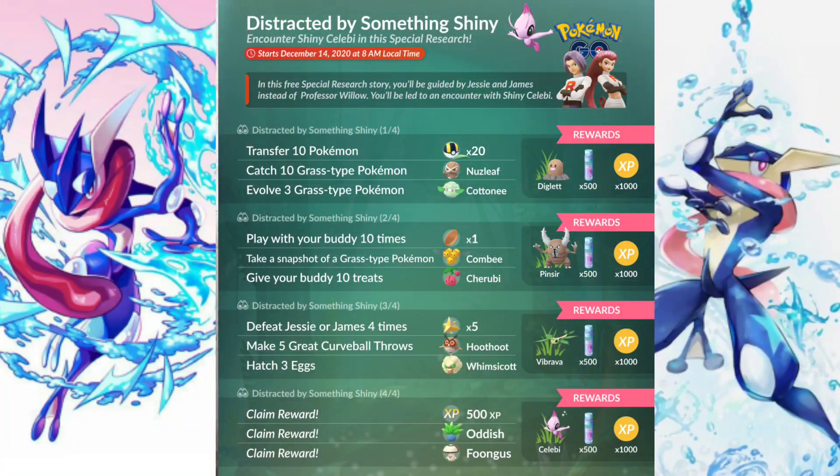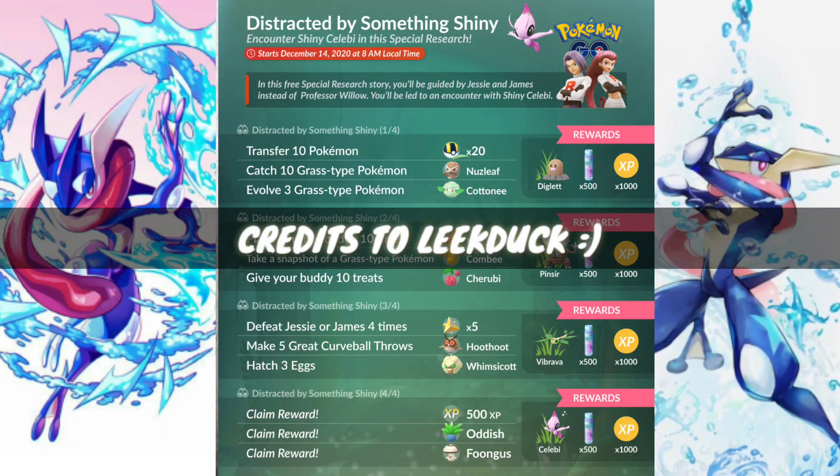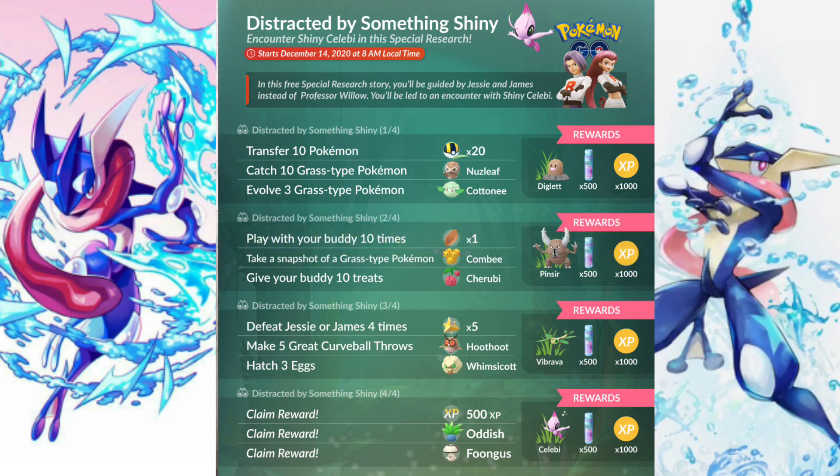So let's go ahead and get into the research. In this video I'll be telling you everything on how to get this Shiny Celebi and the research tasks that go along with it. Let's start with the infographic on screen. The name of this event is called 'Distracted by Something Shiny' — and that shiny is of course the Shiny Celebi. Jesse and James will be the ones guiding us through these tasks.